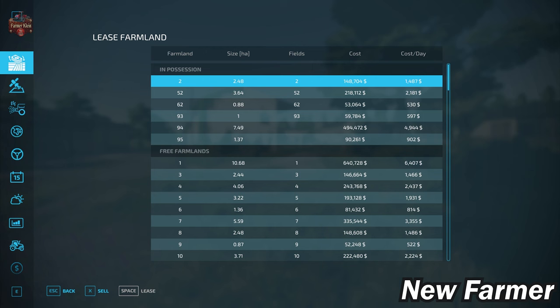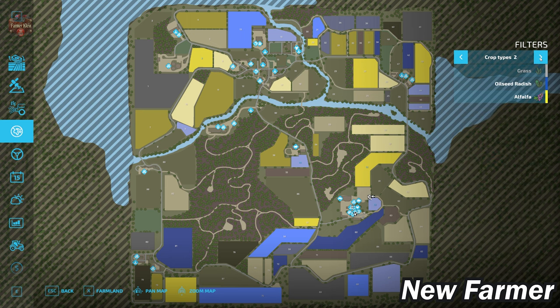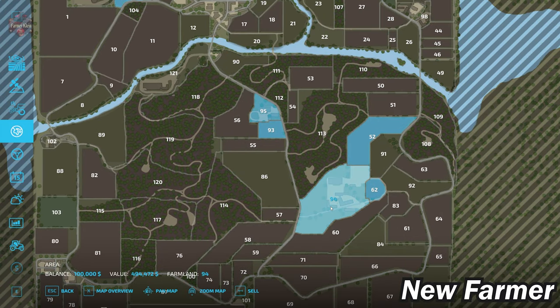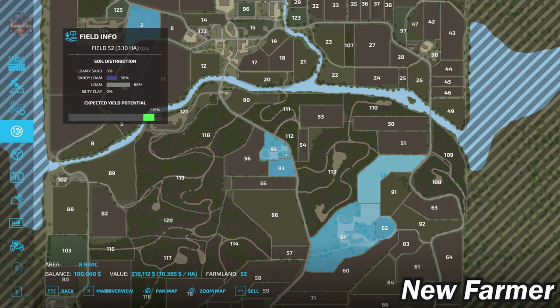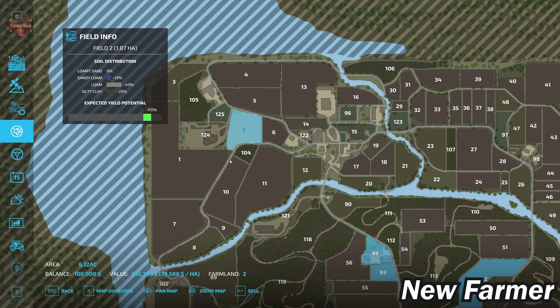Let's take a look at the PDA. This is a standard size map, and we do have all the standard crops available in Farm Sim 22, plus alfalfa. Looking at the lands area, we start out owning Farmland 94, which is the main starting farm — that's nearly $500,000 to buy. We also have Farmland ID 62 and Farmland 52. Farmland ID 95 is a pig area that can be bought for $90,000.